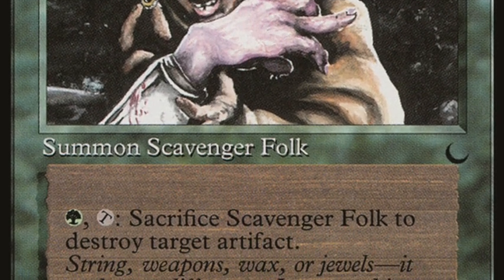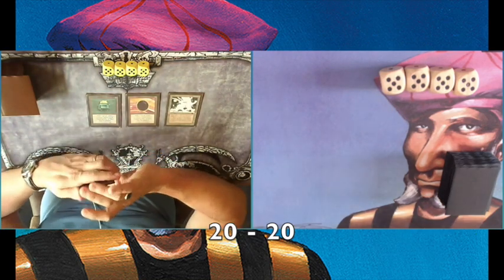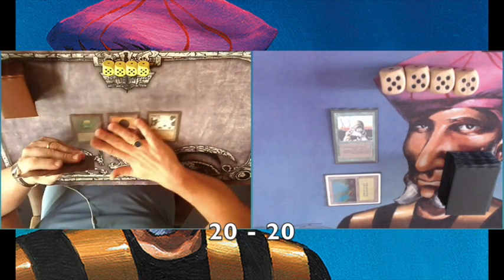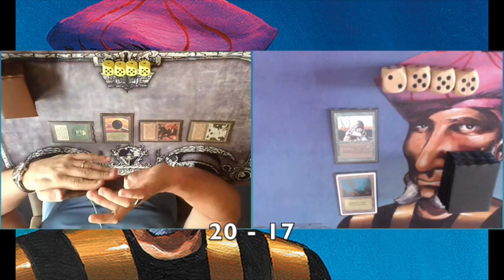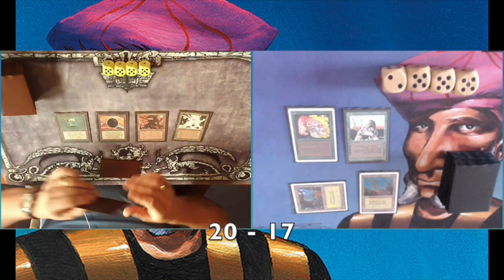We're not sideboarding and going directly to game number two. Ana is on the play after that loss. I'm playing mono green against Ana's big boys deck. Look at that opening: Mox Jet, Mox Emerald, and a Mishra's Factory. I'm playing a Scavenger Folk, which is huge in this matchup because it can remove an artifact and he plays with only artifacts. He's playing another Mishra's Factory and probably going to swing in — dealing three damage, going to 17.